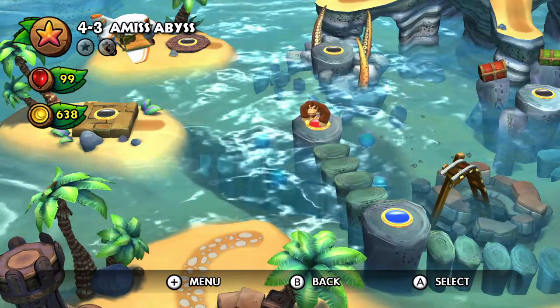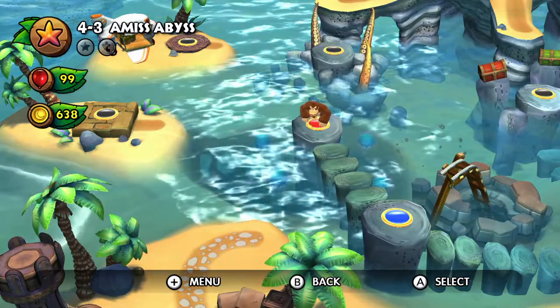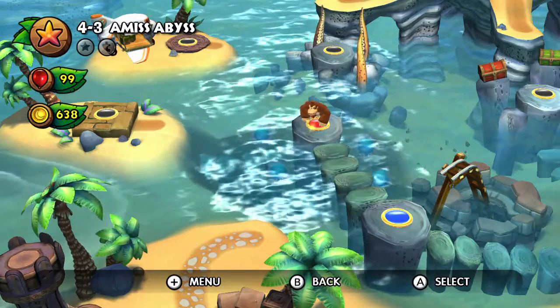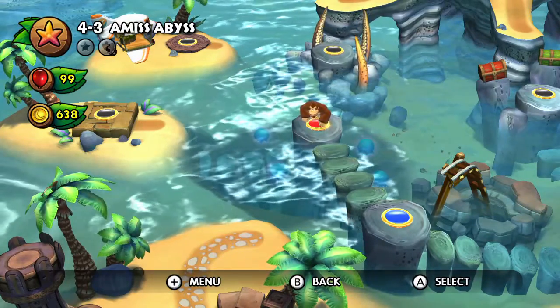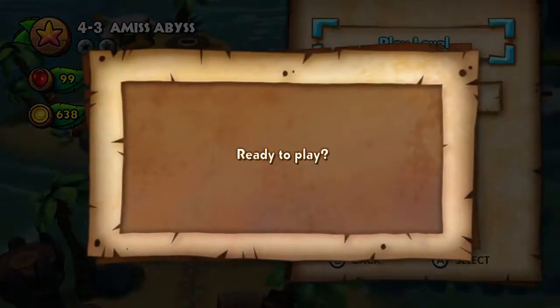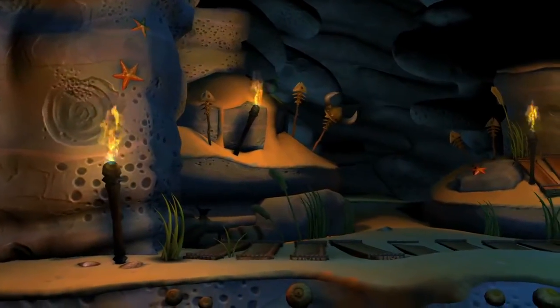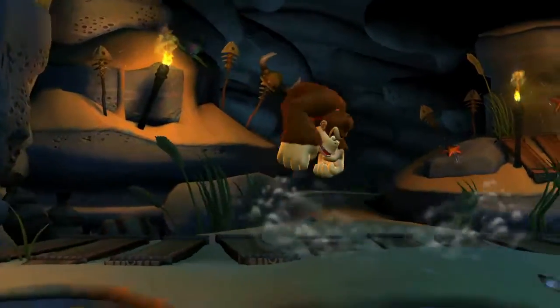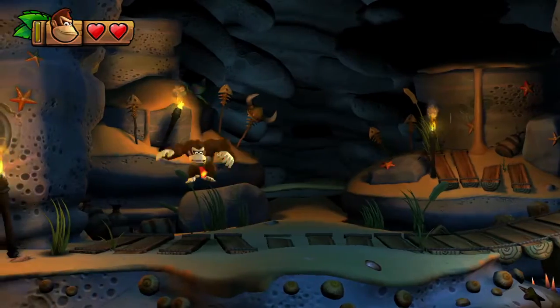Hey guys, welcome back to the Legend of Donkey Kong: The Island Frozen in Time. We're up to the water temple, it would seem. This episode we've got two different water levels, both of which are actually played very differently. Anyway, our first one here is Miss Abyss.